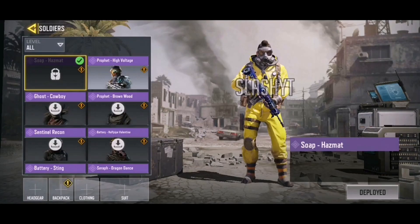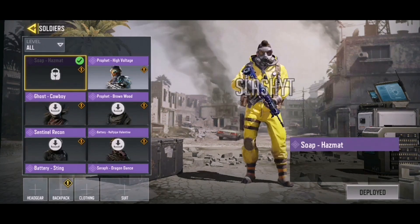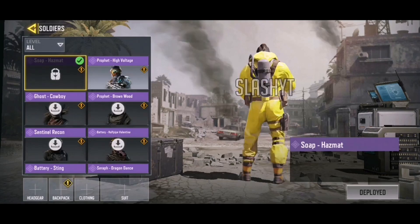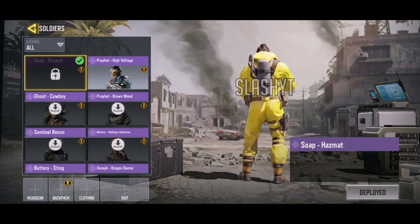The first skin is going to be Soap Hazmat. It isn't that crazy but it's pretty unique — it's the first hazmat suit we've seen in the game so far. Soap is such an iconic character and you can actually tell it is Soap; you can see his hair on the top and his body structure. Overall it's pretty damn cool. I was not expecting to see a hazmat suit in Call of Duty Mobile, and you're going to see a trend with hazmat suits going further into this video.